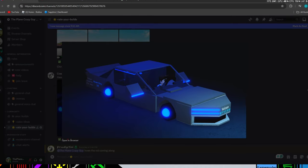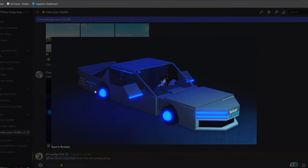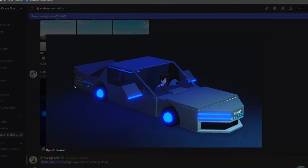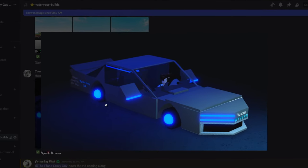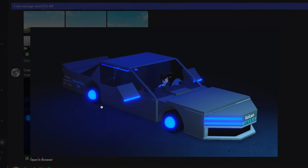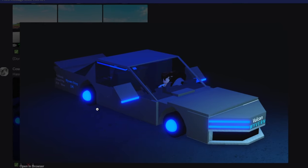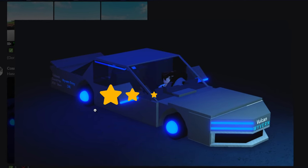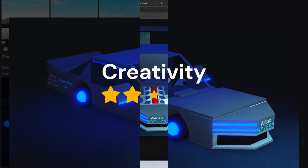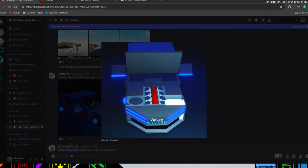Our first build is from Cosmo — it's a Vulcan Grand Prix car from the Robloxia Grand Prix, and it's miniature size, so it's row scale. I love the creativity of this build; everything is just so well put together, so I'm going to give it a four out of five for creativity.